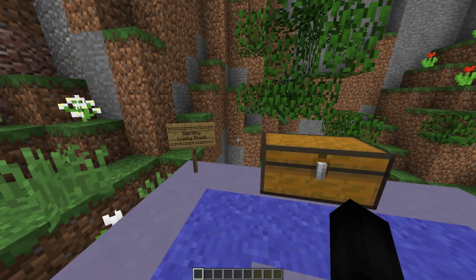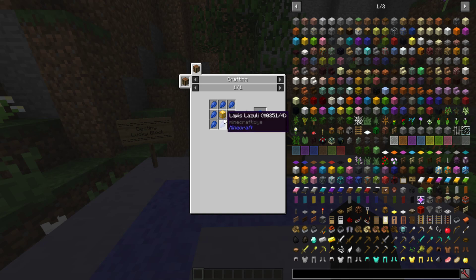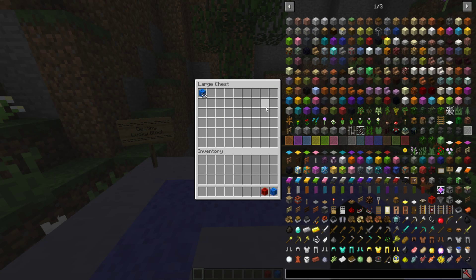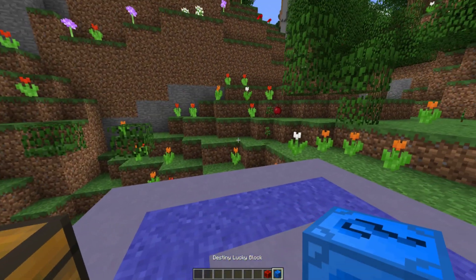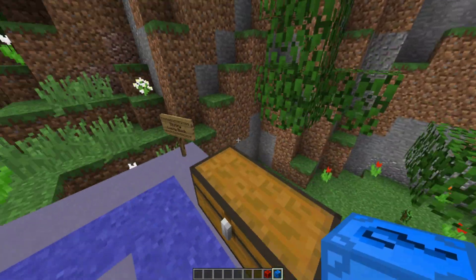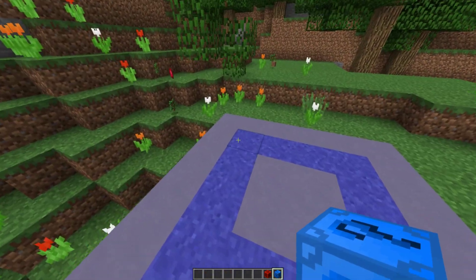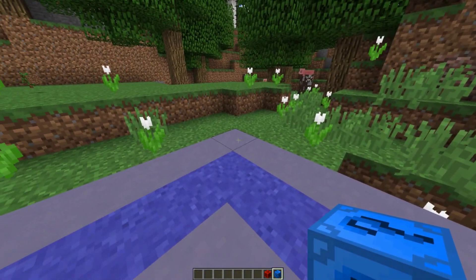Let's get right into it. The Destiny Lucky Block is crafted with a lucky block surrounded by lapis. The base lucky block mod is crafted with a dropper surrounded by gold. For those wondering, you do need the regular lucky block mod for all these other lucky blocks to work — these are technically add-ons, not mods, so you throw them in the add-ons folder. Most of you should know that by now.